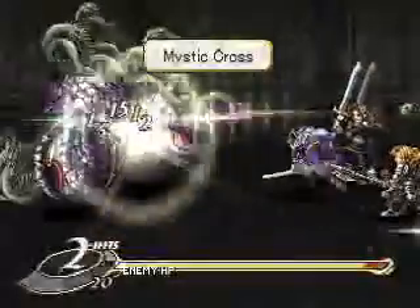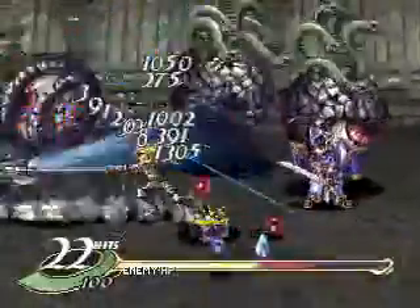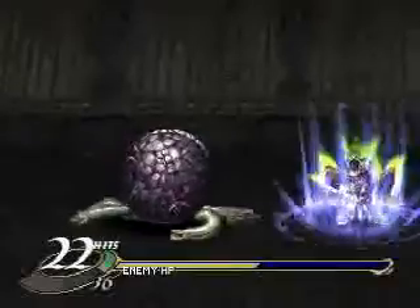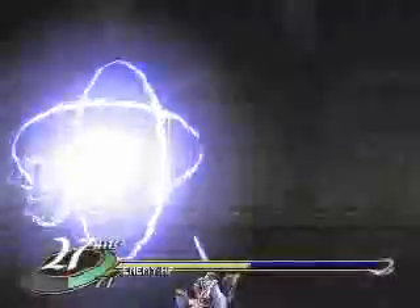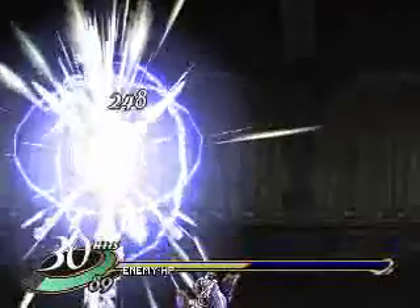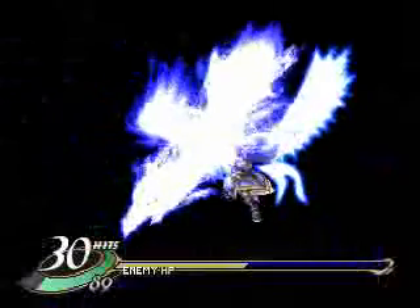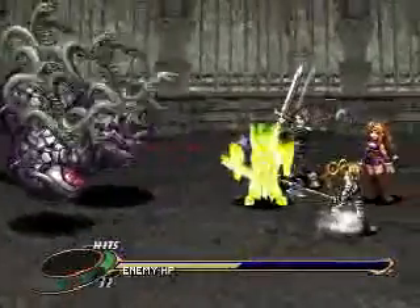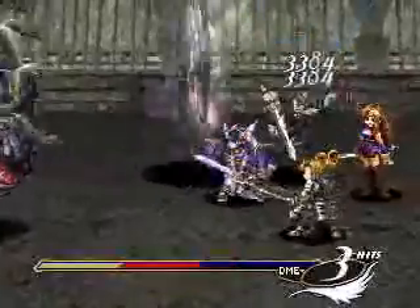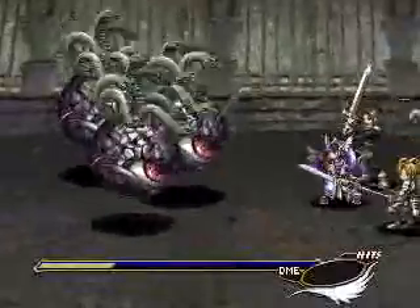So anyway, we need to get them all weak enough so I can ideally kill them with Mystina's great magic. I'm going to go ahead now. I need to make sure I can kill this thing with great magic, so I need to weaken it just a little bit more. Yeah, that'll do it, I hope. Anyway, these things hurt so much. And my not being at full health doesn't help things either.